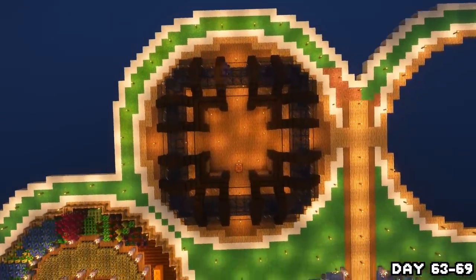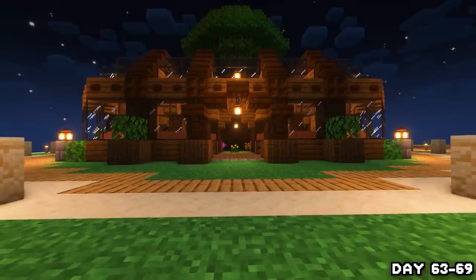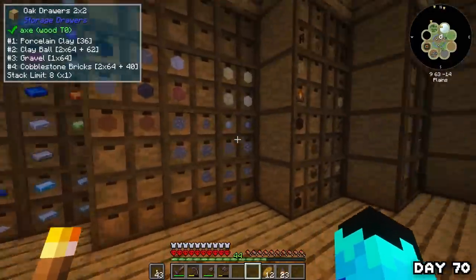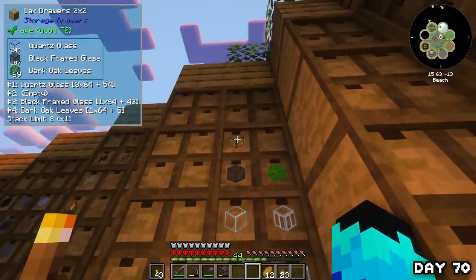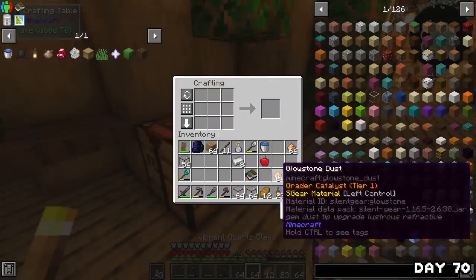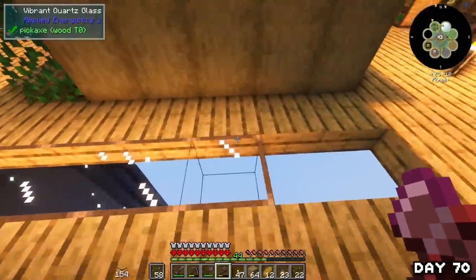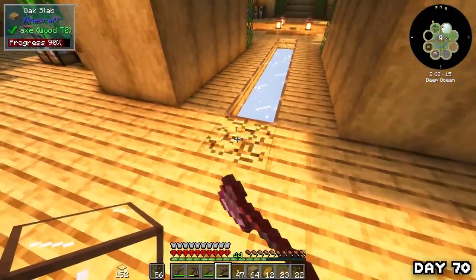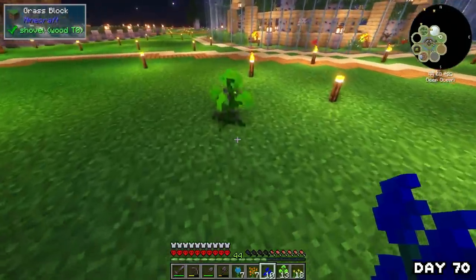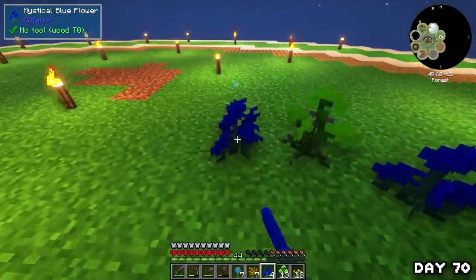I ended up with a square design — I was wanting to do a circle — but I'm very very happy with how this build came out. No tutorials involved, this was all me, and it looks pretty nice. On day 70 I had a lot of quartz glass left over from the greenhouse build, so I combined it with glowstone dust to make illuminated glass and went around placing it all the way around the circle of my home to brighten things up — even with all the lanterns, there were still quite a lot of dark spots.